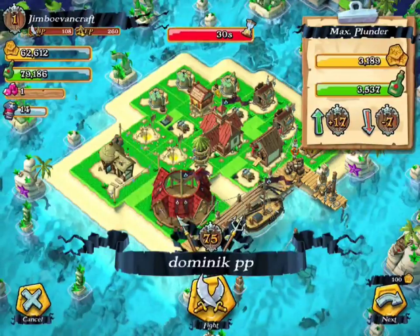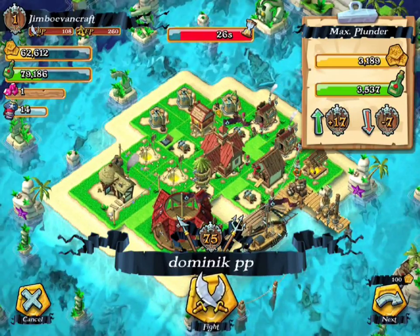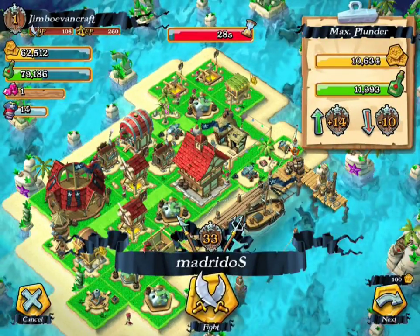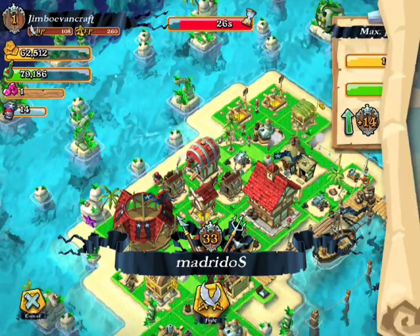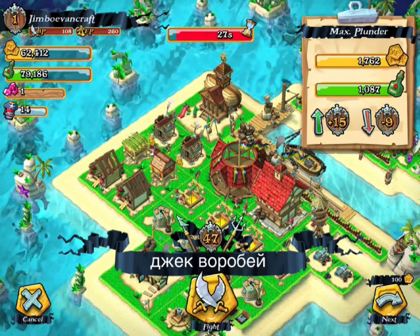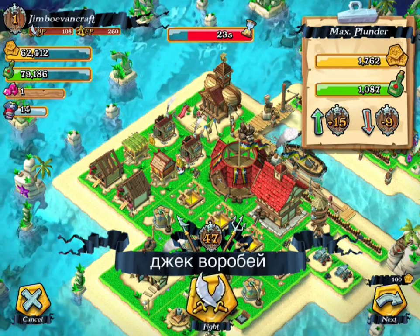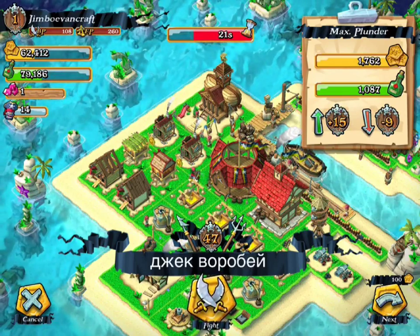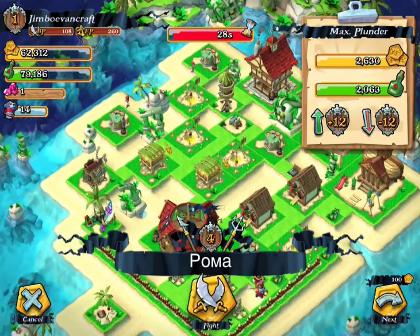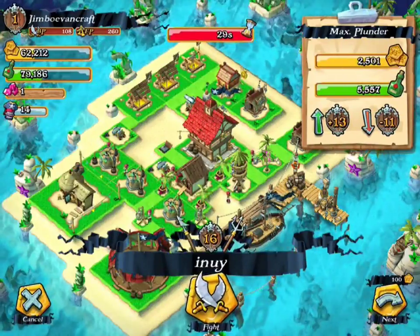Also guys, if you need your own Pirate Hall base design or whatever — I keep saying town hall, I'm not sure why — be sure to check the links in the description. There's one for Pirate Hall 1 and 2, because I just made one for people that don't have that much already.